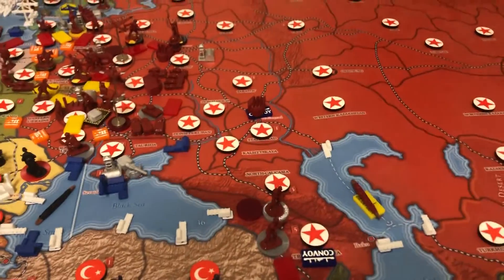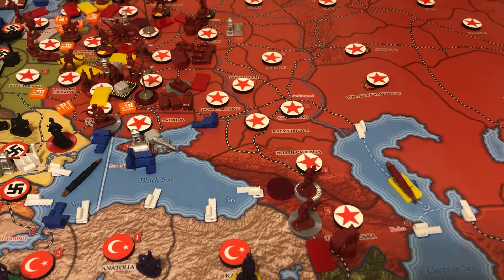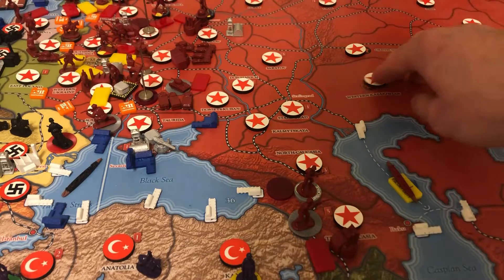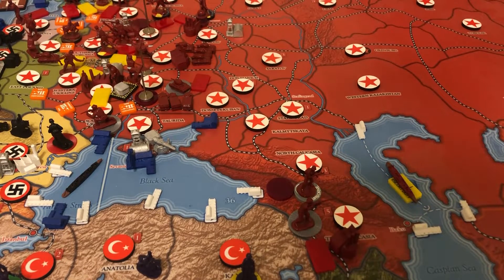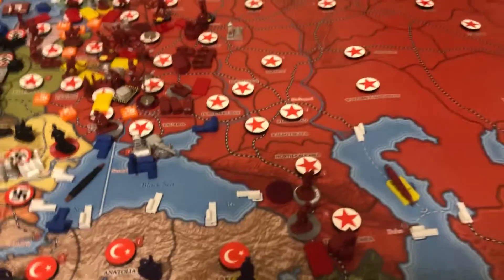This turn's two rail moves will be spent moving the major factory in Stalingrad down to Transcaucasia. That actually makes me think — do I get a tech roll the turn I move my factory? My gut says no, but I'll have to look that up and put an addendum at the end of the video if I should have gotten one fewer tech roll. Anyway, a major factory is now going down into Transcaucasia.